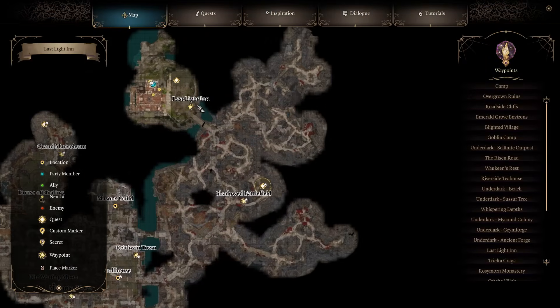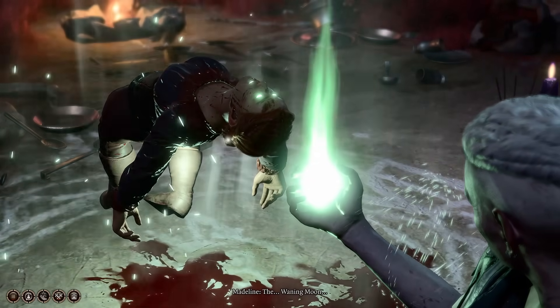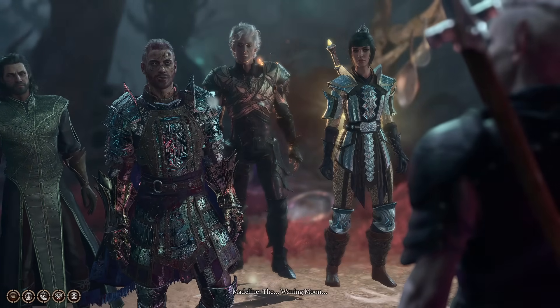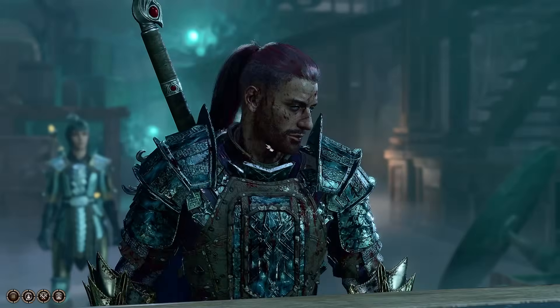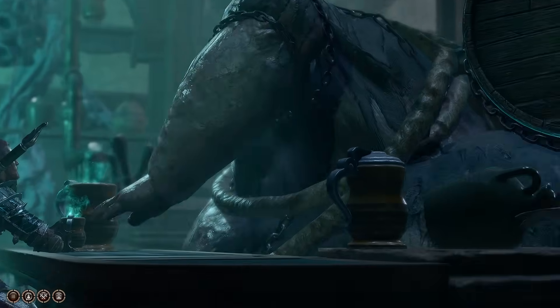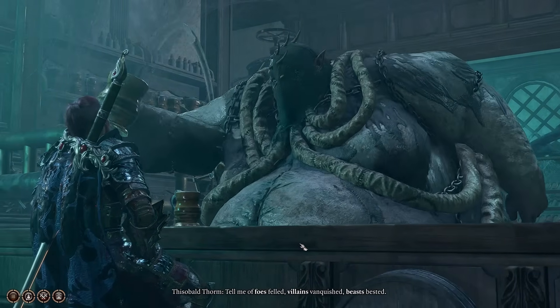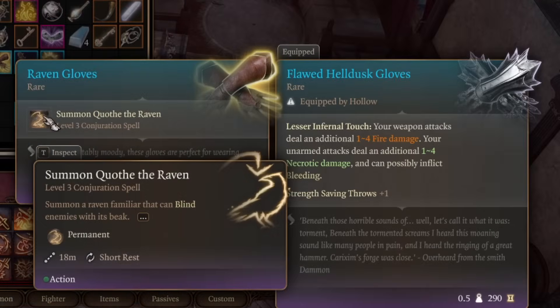There's also another questline to do. Head from the Last Light Inn straight east to a specific spot uphill and you'll find an interesting NPC called He Who Was, who wants you to bring a murderer to justice — though in reality the person is dead and he just wants to torment them. The quest brings you to the Waning Moon on the southwest side of town — basically a big pub. Find an item there, navigating a conversation with a tough-looking enemy. When you get the item, return to He Who Was to end the questline. A relatively positive ending rewards you with the Raven Gloves, which let you summon a raven. Ravens are rated very highly as summons — their ability to rend vision can blind enemies, giving your whole party advantage against that enemy in combat.